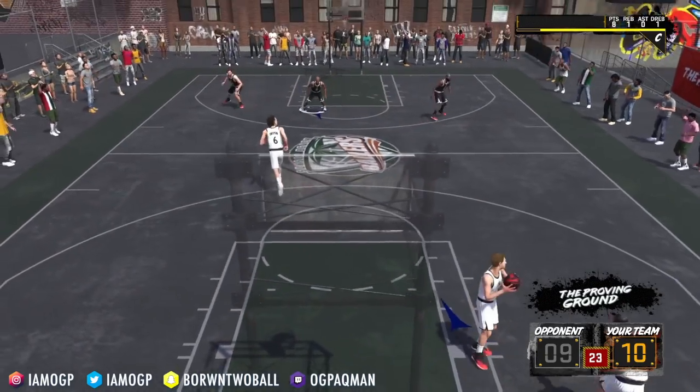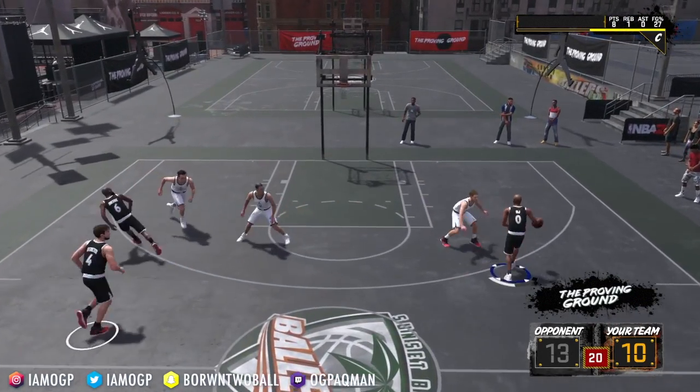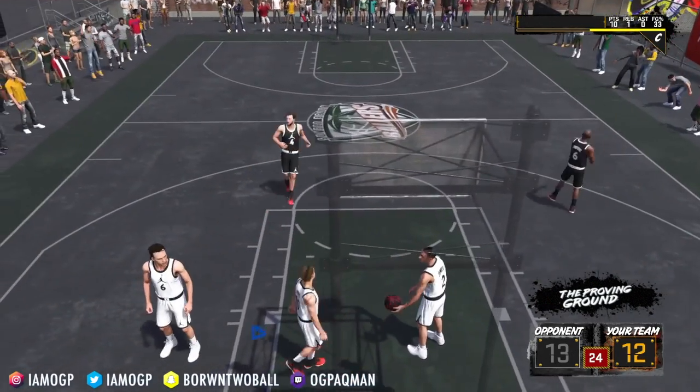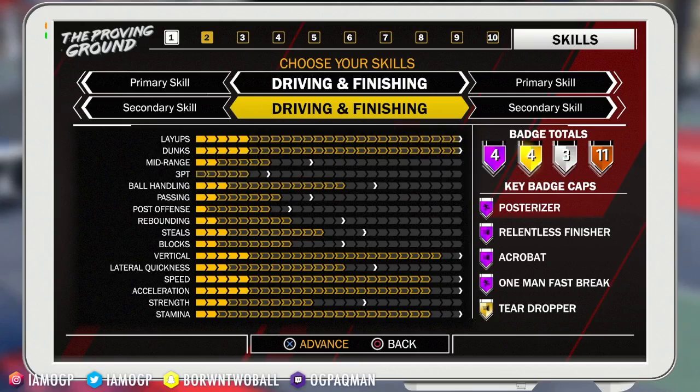I'm giving you the point guard builds from Playmakers all the way to Defensive Players. Now, I think these builds are slept on as a point guard — super slept on. One thing you're going to see is these builds are not going to be able to shoot, but those contact layups are going to look sexy this year. The contact around the rim is going to look great, and some of these builds are going to be able to get posterized.